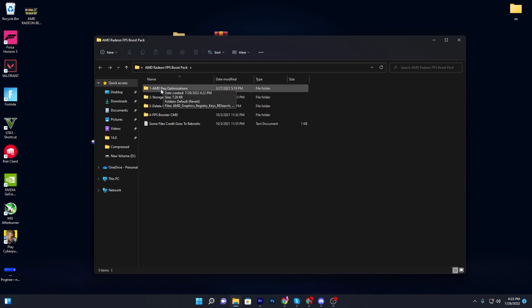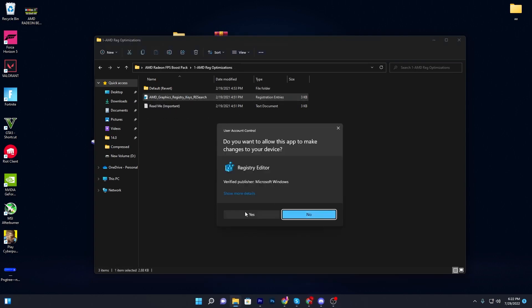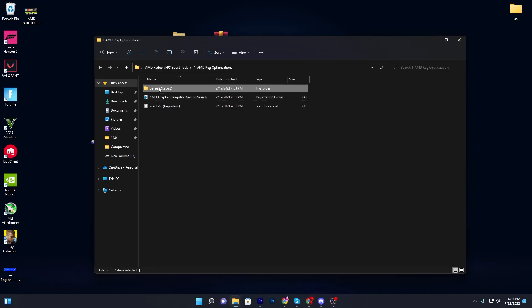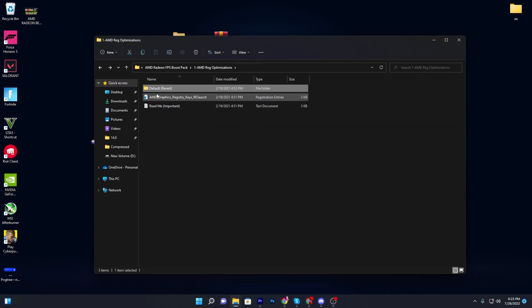Inside this pack you will find several files: AMD registry optimization, storage tweaks, delete game settings, and the FPS booster CMD. First, go for the AMD registry optimization — here is the AMD graphics registry key. You need to install this file or registry on your PC. Double click, click yes, and simply install it. If you want to reverse the settings, go for the default option, double click, and set the settings back to default. I recommend you install this file on your PC.